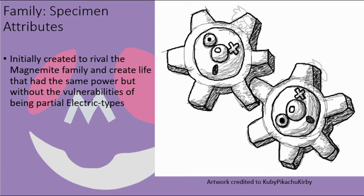Clink was originally developed many decades ago as part of an undisclosed research team's attempt to rival the Magnemite project, which at the time had only recently achieved success. The researchers wanted to create a mechanical life form that was fueled by and could utilize electricity, but without relying on it so much as to become an electric type.